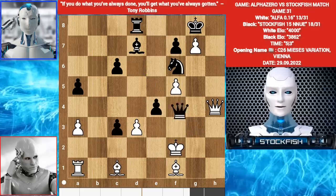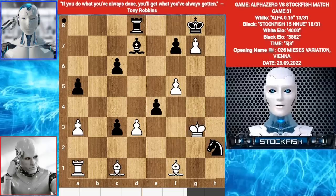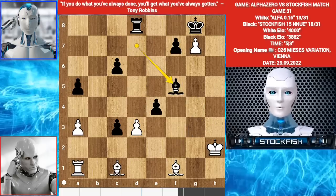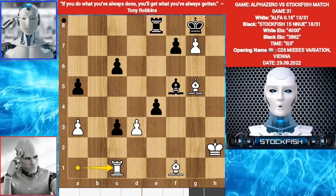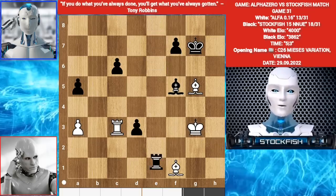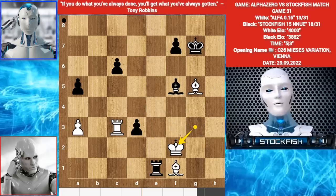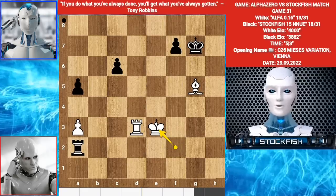I played Queen H2 check, sacrificing my queen as a tempo. Knight G4 check. King G3. Knight takes H2. King takes H2. Bishop takes F5. Bishop G5. Rook E8. Rook C1. E takes D3. Rook takes C3. King takes G7. King G3. Rook E1. King F2. Rook A1. Bishop takes D3. Bishop takes D3. Rook takes D3. Rook A2 check. King E3. King G6. Rooks.